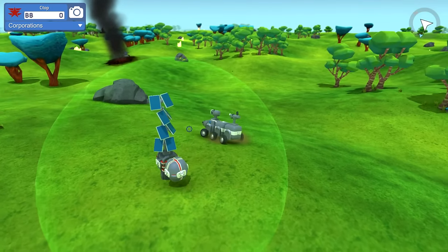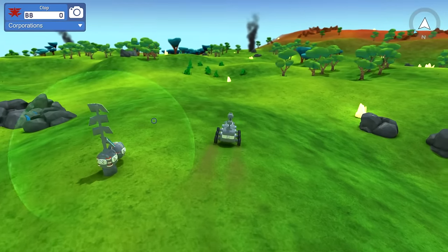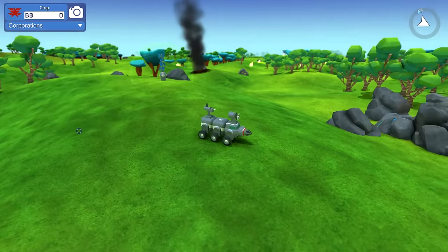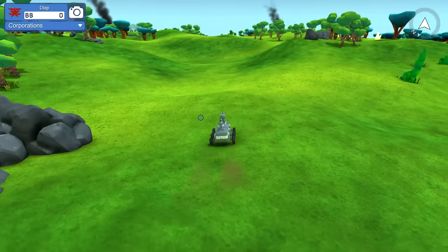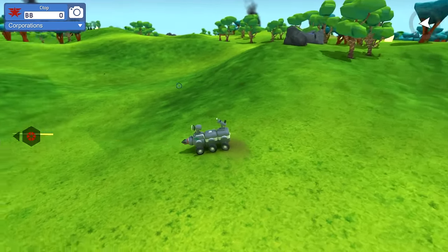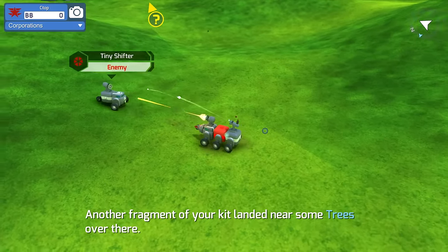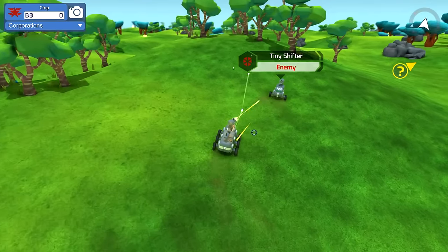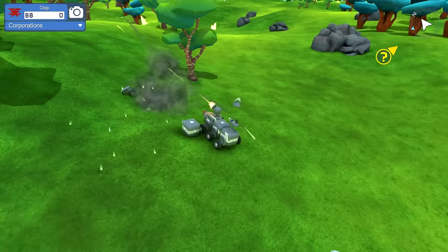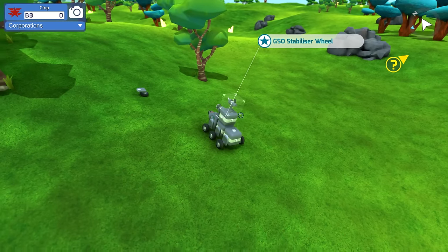I think it wants me to go towards the other crash sites. Let's go check out these ones over here. Oh wait, we got an enemy - a tiny shifter, you little stinker, he's got a little tricycle. Right now our weapons aren't working too well because they're kind of blocking each other's line of sight. I'm trying to get a side angle - there we go.